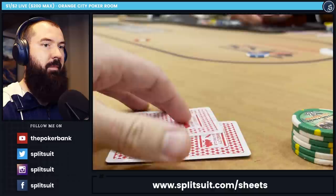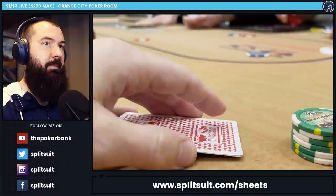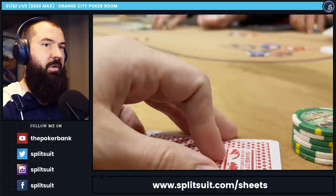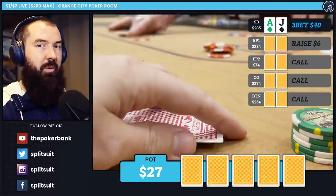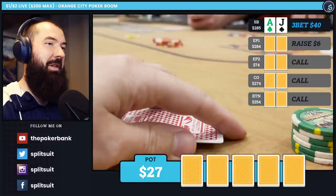Ten minutes into this new table, I find myself in the small blind. There's a raise from under the gun to $6 — a nice older guy who introduced himself earlier and said he liked my videos. There are three callers, including the cutoff and the button. I decide to squeeze up to $40. I'm not going to call ace-jack and play it passively in a super multi-way pot. Squeezing is going to do way better. If under the gun decides to make this a war, he'll probably win a decent chunk of the time.